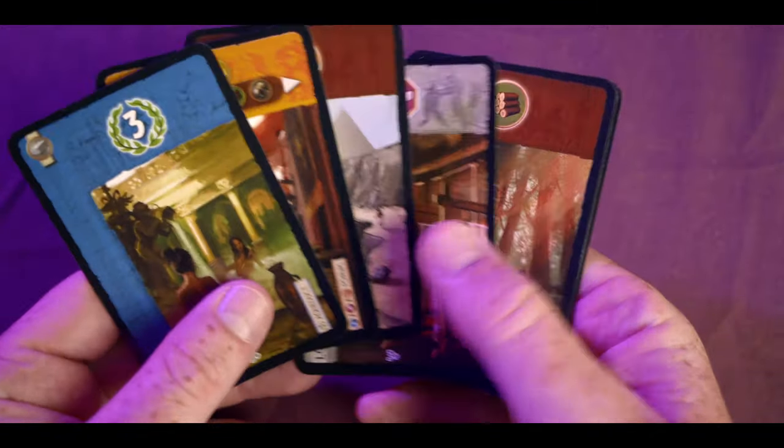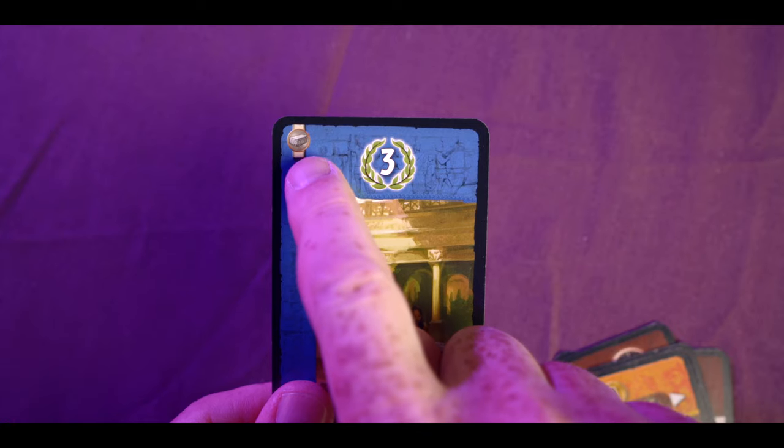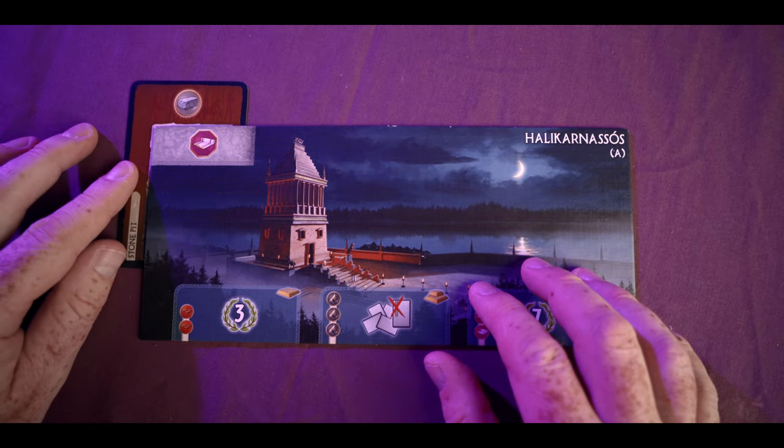Once everybody's chosen their cards you'll reveal all the cards, and then once everybody's revealed you'll take an action. You can either build the card — you'll pay the cost if there is one in the top right hand corner — and it will give you a benefit.